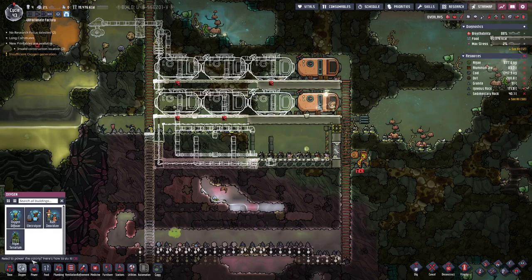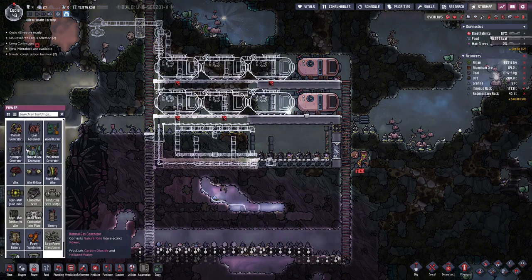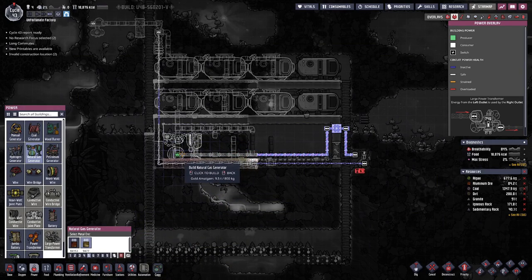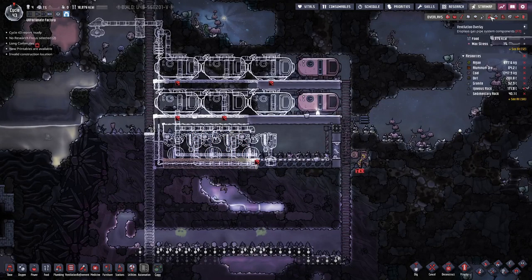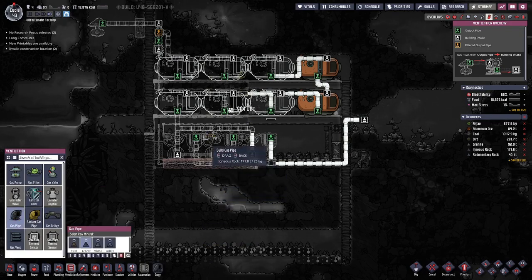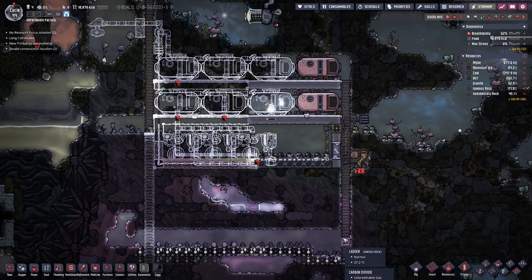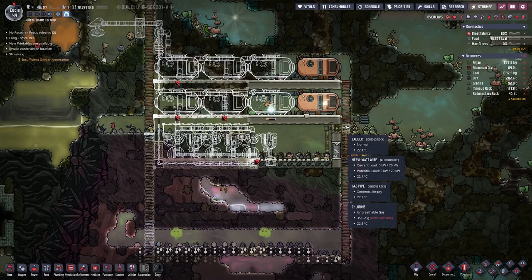Here I made a bit of a boo-boo, because of course these generators we want out of gold amalgam. I messed up the pipes there — that's not a problem, we can do it like that. And more gas tanks are going in.